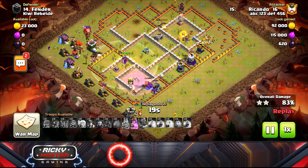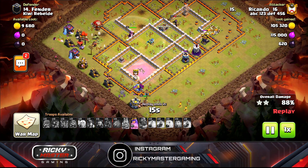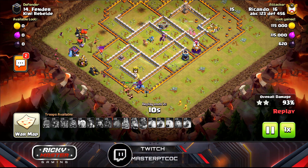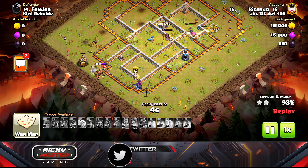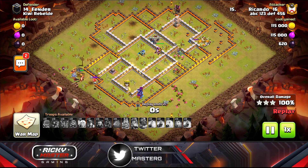Like many pro players, I'm using queen walk hog miners or hybrid attacks — this is unreal, very efficient. I popped the queen's ability, got the wizard tower out of the way, we're going to get the bomb tower. That's a walk in the park for the first attack, and this was me with my Town Hall 12.